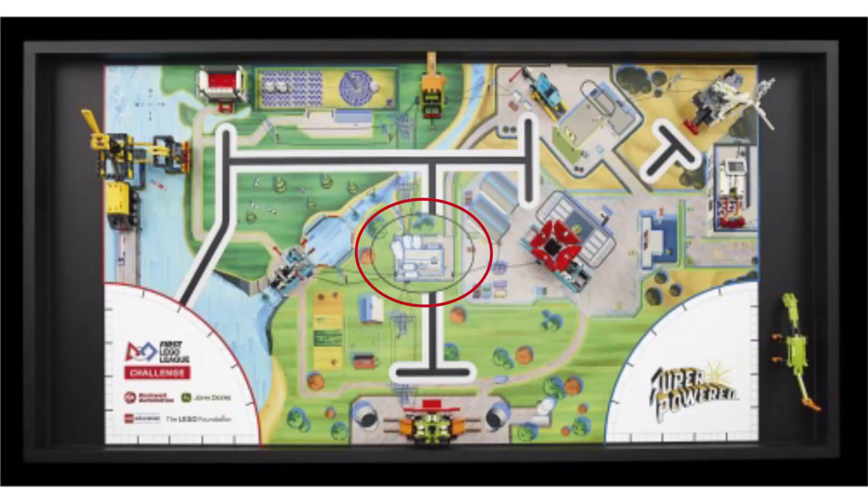And finally, we believe that teams will have to place all of the energy canisters they collected throughout the whole match inside the big circle in the middle of the field in order to distribute the power throughout the power grid. The more canisters in the center, the more points earned at the end of the match.